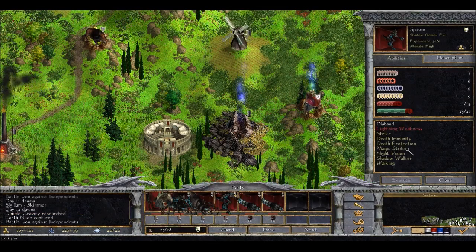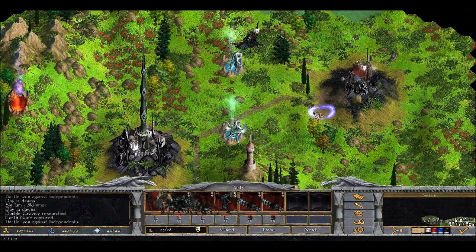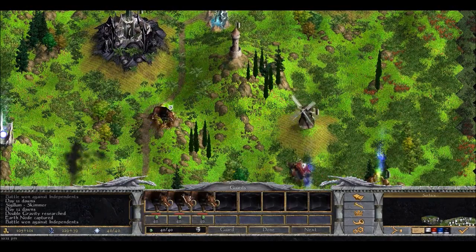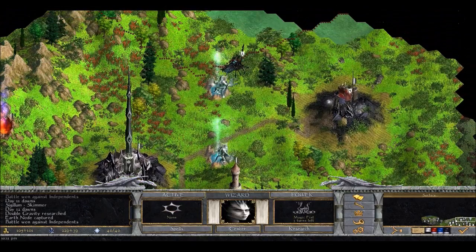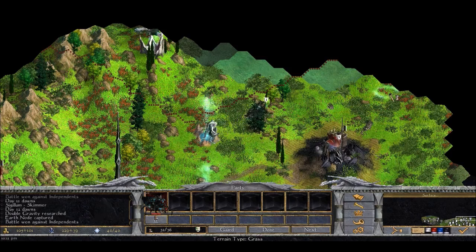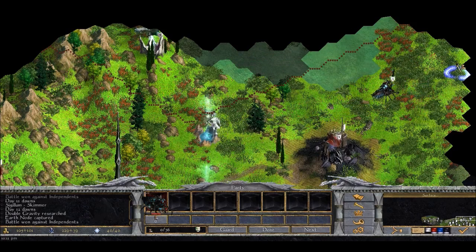We actually have a gold rank here - now let's see what we've got for this: death protection, death immunity, magic strike. All in all it's a nice unit, very good. What's next? I think one of these - only boss. They're quite easy to defend against if you know what you're doing, so I'm probably not going to let the AI do it. No offense AI, but sometimes you're an idiot.